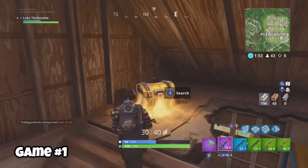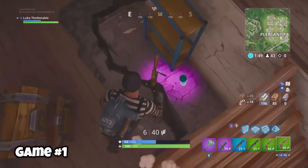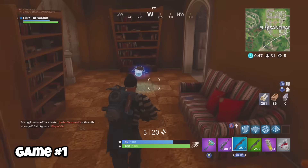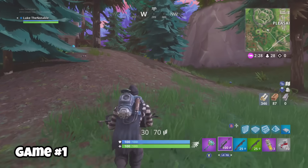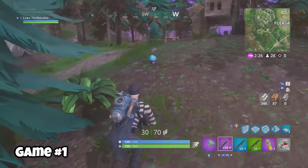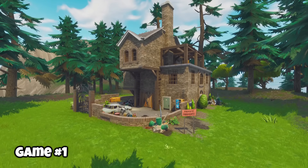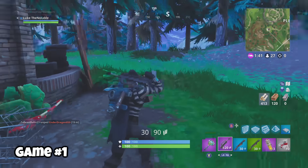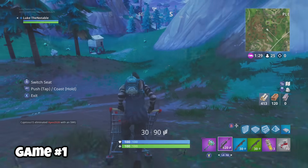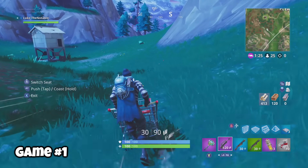Sometimes you won't have to fight anybody in Pleasant Park — maybe it's a long bus, or for whatever reason no one drops in. In game one that's what happened. When this happens, you're going to have some seriously awesome loot. I looted most of Pleasant, then went to the small haunted house to the west. It's a decent location that can have some loot, a vending machine, mushrooms for shields, and a shopping cart potentially. The shopping cart spawns around the back of the house, though it won't spawn every time, so don't count on it.